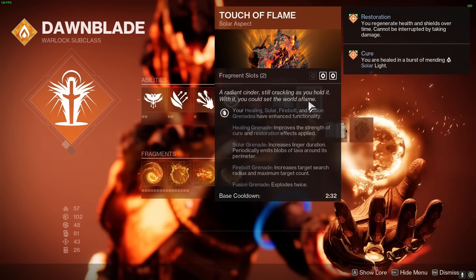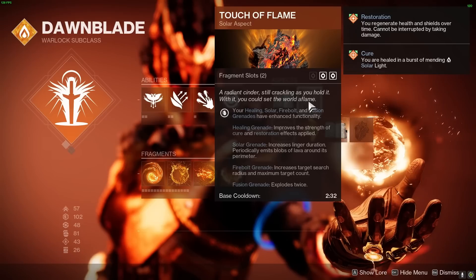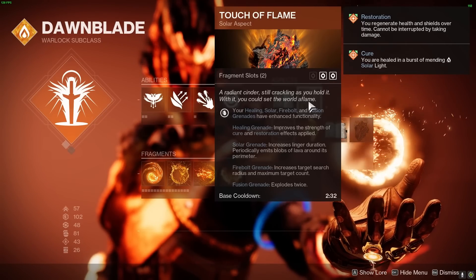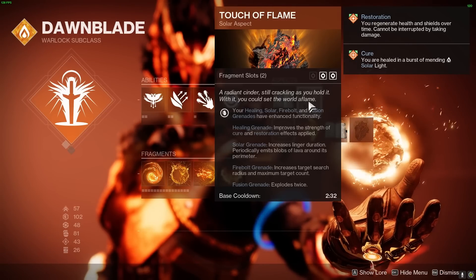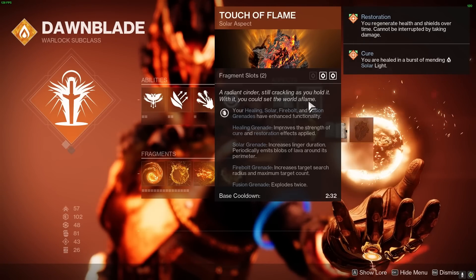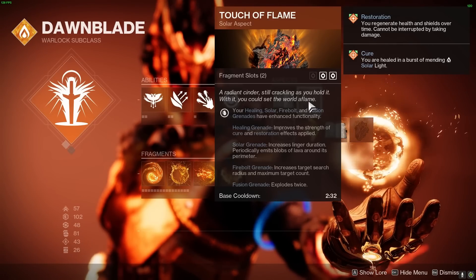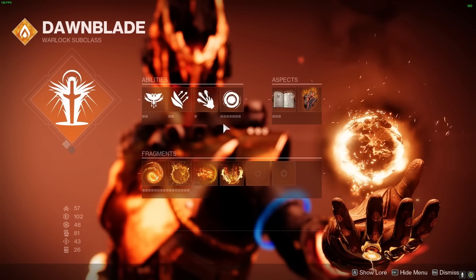We are also using the Touch of Flame solar aspect, which gives our solar grenades an additional increase in duration and emits blobs of lava around the grenade's perimeter that can scorch and ignite enemies on their own. And since we're using Heat Rises, it makes sense to pair it with Phoenix Dive. This allows you to get out of the air in a pinch and provides you and your allies with instant bursts of healing energy in combat, and when performed while Heat Rises is active, you can even scorch enemies as you land.